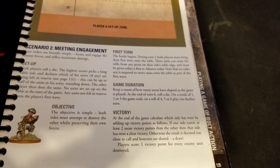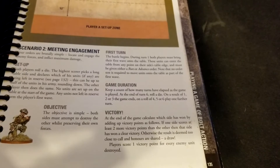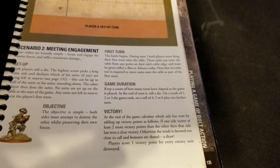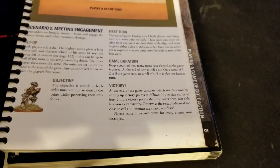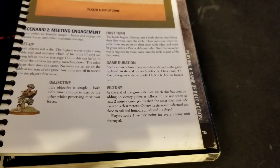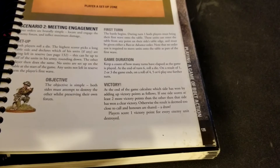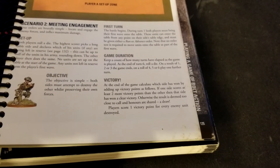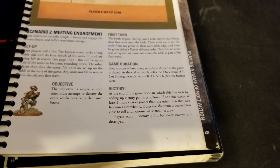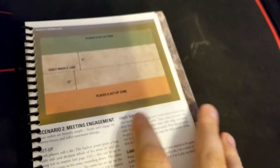Game duration is fairly typical: at the end of turn six, roll a die — on a 1, 2, or 3 the game is over; on a 4, 5, or 6 play one more turn. Victory is similar to Scenario 1 — win by two or more victory points to win outright, otherwise it's a draw. You earn a victory point for every enemy unit destroyed.